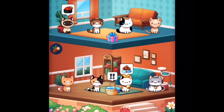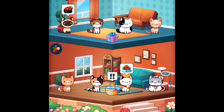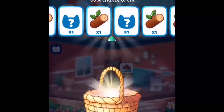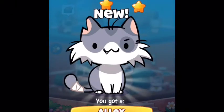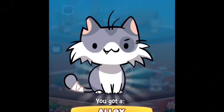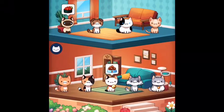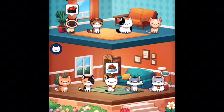I thought I already had a sphinx. Do I have two now? Maybe I was mistaken. I had to reload my game from a couple days ago. For some reason it wouldn't bring it up right, and I think it might not have saved all my progress because I know I had the sphinx and the alley cat before.